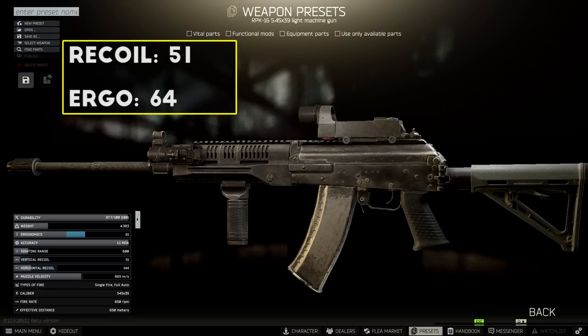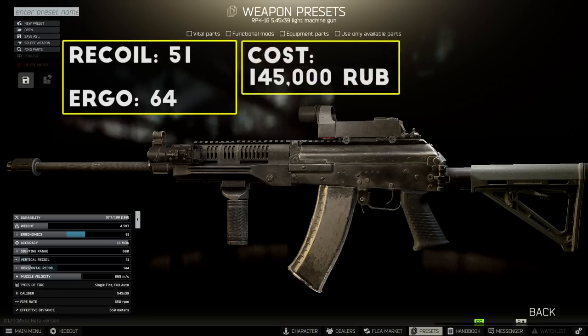When this is all put together, you're looking at 51 points of recoil and around 64 ergonomics total, for a total cost of about 145,000 rubles. So for 20k less, you get better stats than the AK-74 meta build, and it needs fewer parts to complete the build so it's quicker to put together. All around, I say that's a win, and it's why I just ditched the AK-74 and moved over to the RPK almost completely.